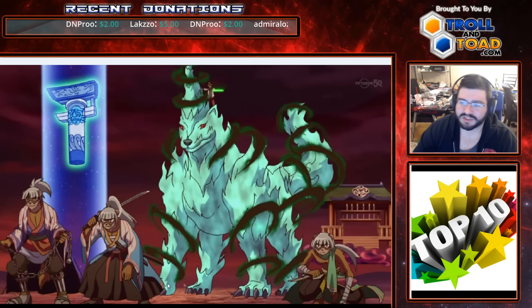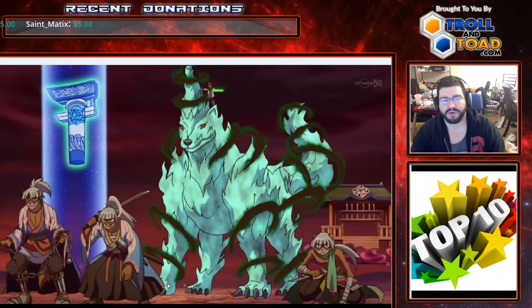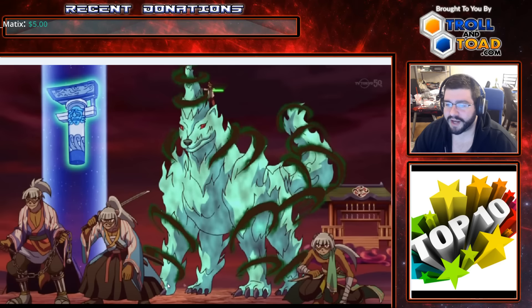So first, at number 10 — Card of Demise really helped a lot of decks, and there are actually three Demise decks here in our top 10. First, in 10th place, is going to be Yosenju, a.k.a. Yo Sinju. With Yo Sinju Stun, you get to play out your whole hand because the Yosenjus are going to summon each other. Then you set all your Spell and Traps and play Card of Demise, getting a free plus three.